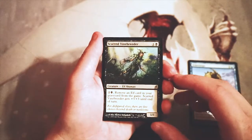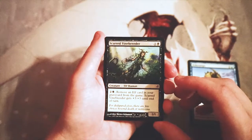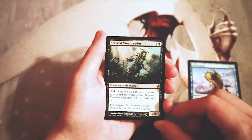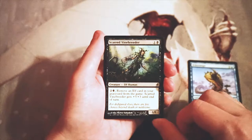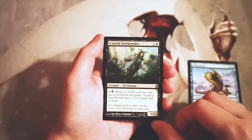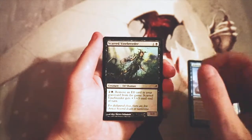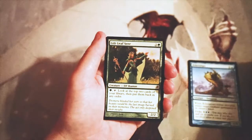Scarred Vinebreeder is a 1/1 for one and a black. You can pay two and a black and remove an elf card in your graveyard from the game — Scarred Vinebreeder gets +3/+3 until end of turn. This is a great elf card and that tribal synergy is really really powerful. I'm not a fan of it over the Aether Snipe though — I think Aether Snipe is still the card for me.